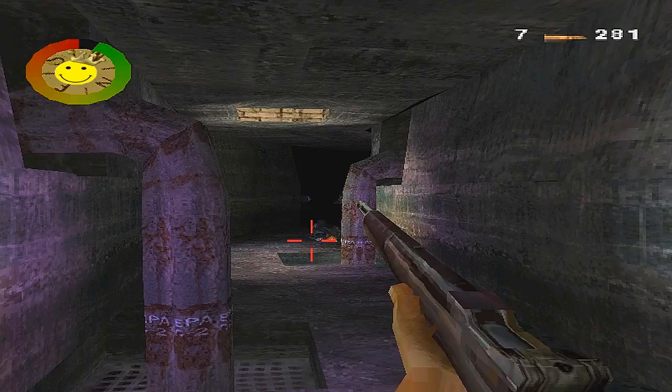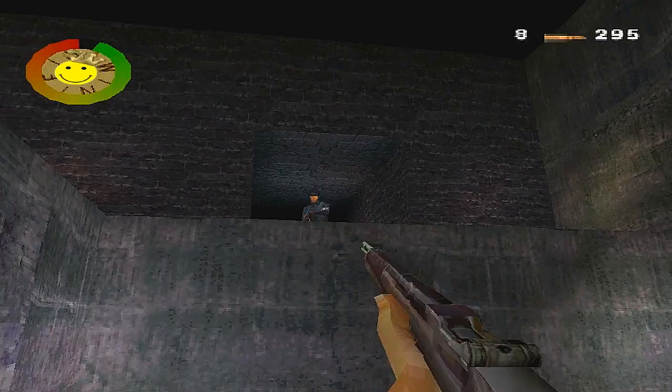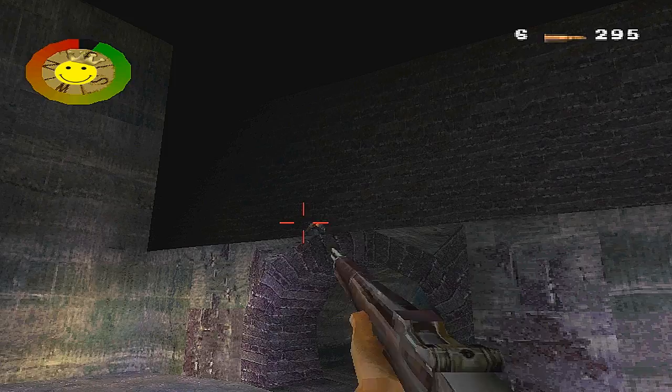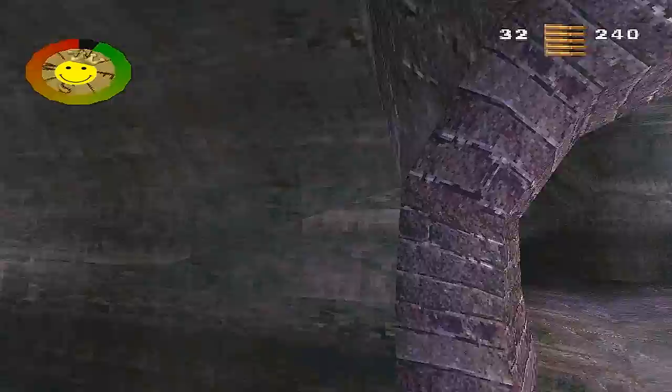Keep going into the tunnel — two guards, shoot them, and keep following the path. You'll come to an open area with two soldiers above you. I decided to use my grenades here because I couldn't get a clean shot. Just lob one up there and you'll get them.